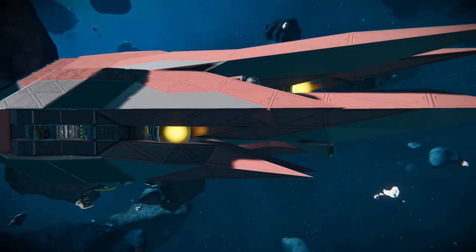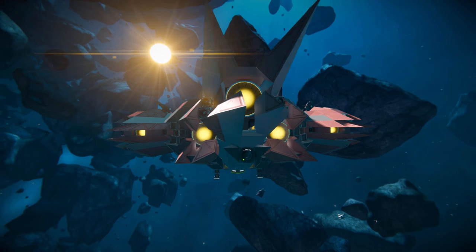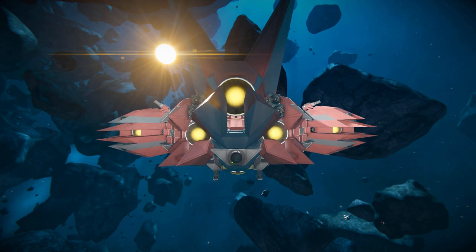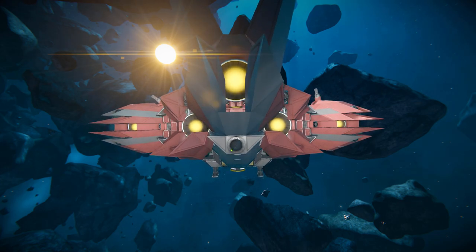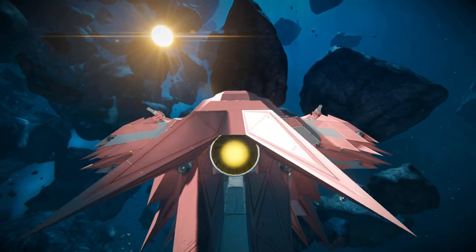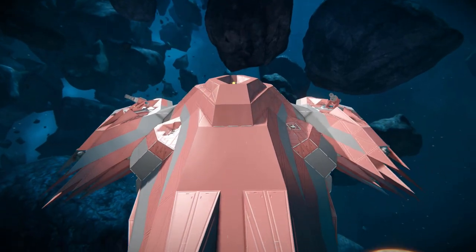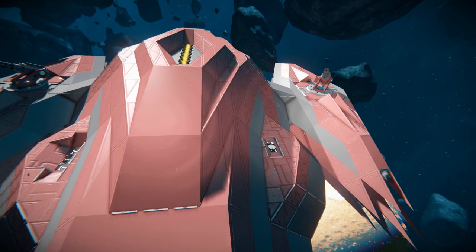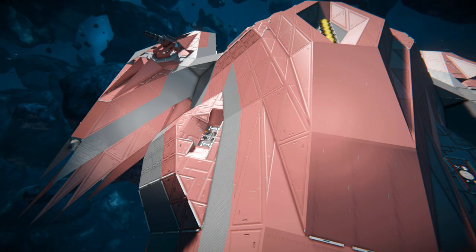At the very back we have three large hydrogen thrusters and four atmospheric thrusters to push us along on the main body of the ship. There's a camera just below it so we can reverse without bumping into our pressure spikes. Coming up and above the ship we'll be able to see the shield mod on the left and right hand side.